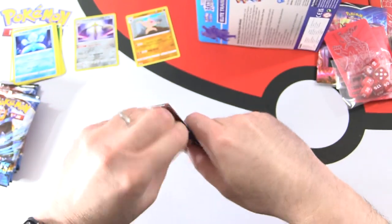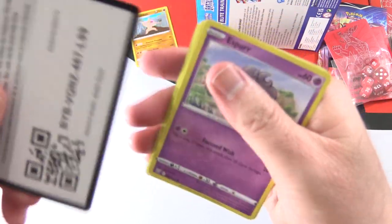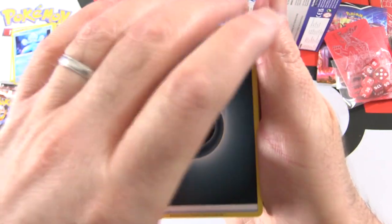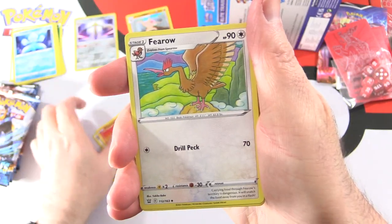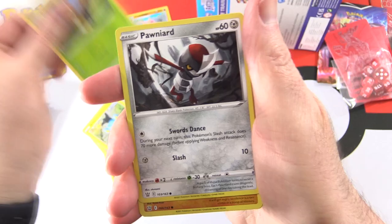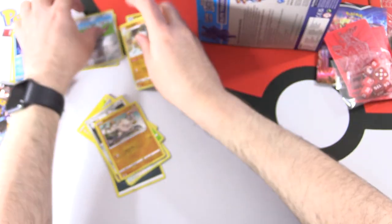On to the next. These packs seem to be a little tough to get into. Pack two: Dark Energy, Phoebe Trainer, Heatmor, Fearow, Shinx — oh, Rapid Strike, that's the new mechanic here — Blipbug, Ponyta, Mankey, Single Strike Reverse Holo Doublade. And Marowak is the rare.